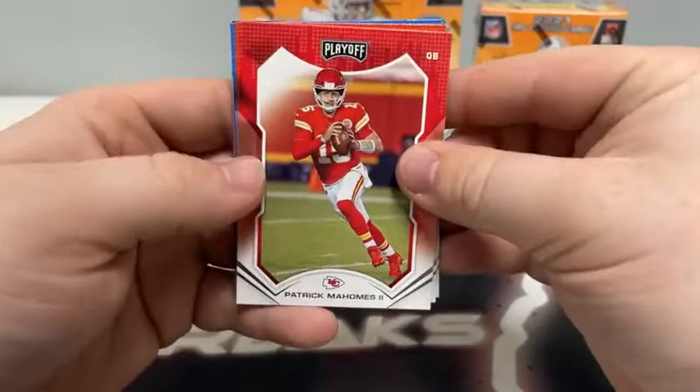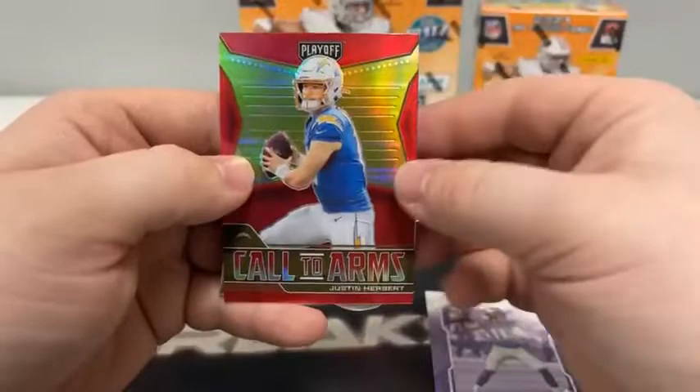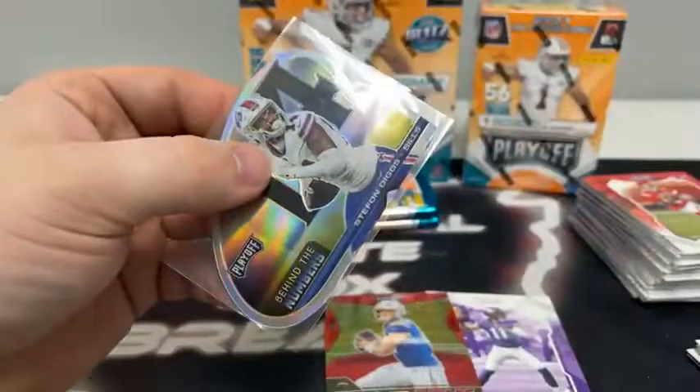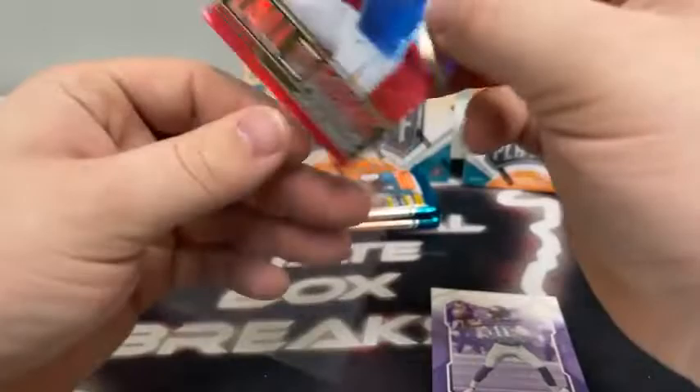Another thick pack — looks like we've got a die cut. We'll move that to the back. Patrick Mahomes for Kansas City, Odell Beckham, Keenan Allen, Russell Wilson for Seattle, Hayden Hurst, Saquon Barkley, a base rookie card of Kellen Mond, a red prism Call to Arms of Justin Herbert. And our die cut is a Behind the Numbers of Stefon Diggs — we'll sleeve and top load that for Buffalo. That's one of the first die cuts we've pulled at a Playoff — very nice looking card there.